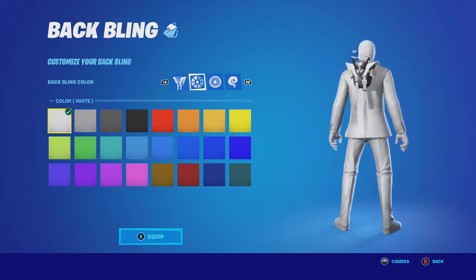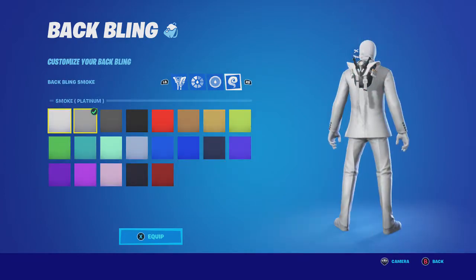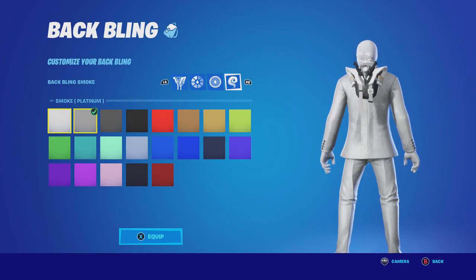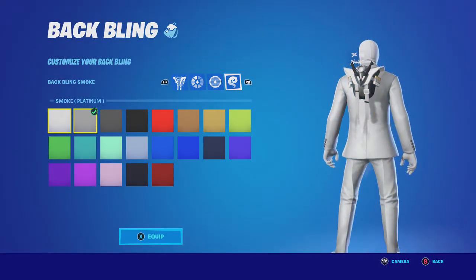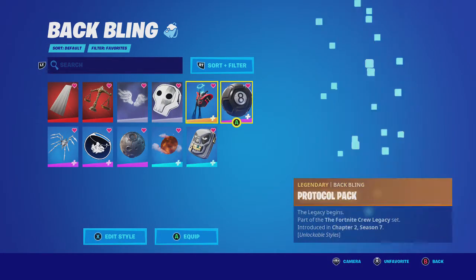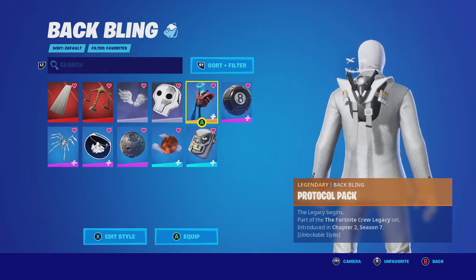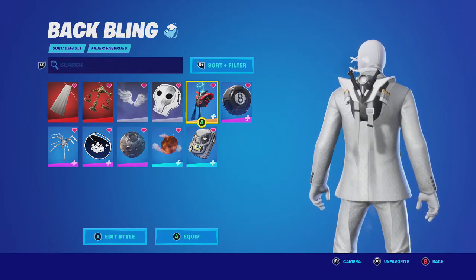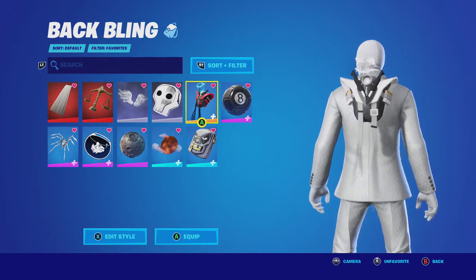It doesn't really matter. I went with the first color of white, the second color of platinum, and the third color of platinum, but you could also go with white there. That's what I went with and it looks really good. Plus, there is a banner icon that is literally like a moon, so if you do wear that with this back bling, that'll look perfect.